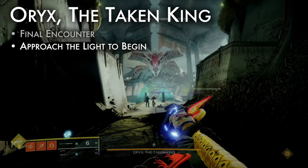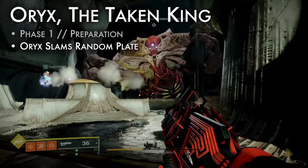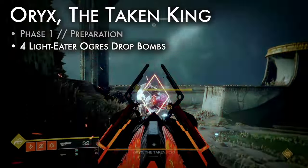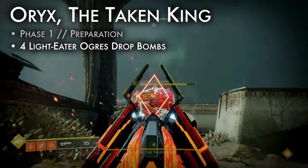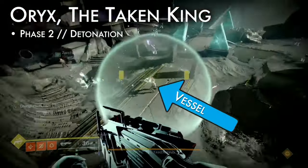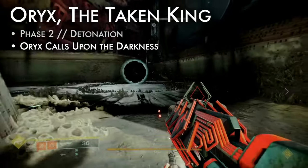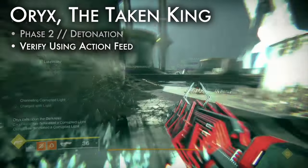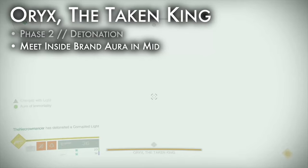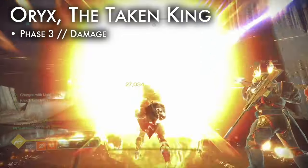Oryx is the final encounter. Approach the light to begin. Phase 1: kill the taken knights on each plate. Oryx will slam his fist on a random plate, beginning the bridge process again. Repeat that three times until a player has brand claimer. Meanwhile, four light eater ogres emerge, one by each plate — kill them to drop their blight bombs. Kill four light eater knights right after, or they will consume the bombs. Phase 2: the claimer must steal the immortality brand from the vessel of Oryx Knight in the center of the map. When Oryx calls upon the darkness, stand next to all bombs to detonate them. Confirm these actions by reading the action feed on the left. Meet in the middle inside the immortality brand's aura. The bombs will detonate, stunning Oryx. Each bomb detonated adds to the duration of the damage phase.